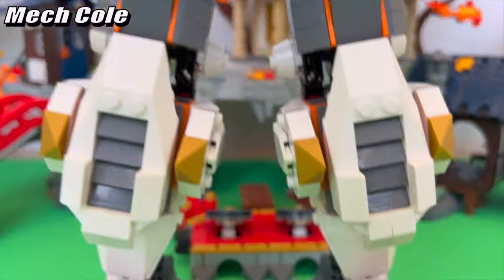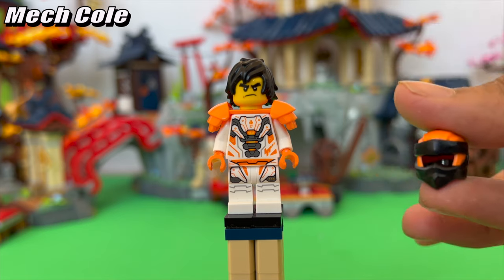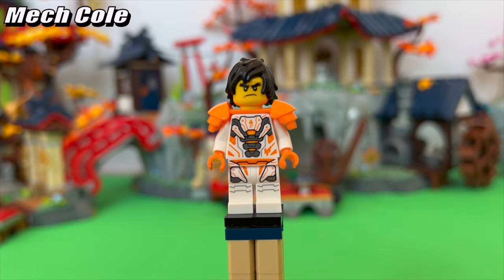Cole also got an alternate suit to wear while piloting his huge titan mech, and it deviates a lot from his original look. There's very minimal black here and it leans towards orange being more of his primary color. The detailing on this figure is very crisp, although I think it looks better with his hair, since the mass usage of black as a secondary color doesn't mesh as well with the rest of the suit, which is primarily using shades of white, orange, and gray.